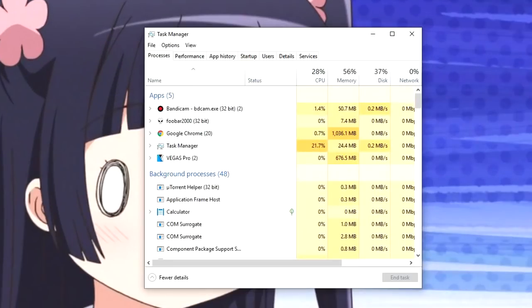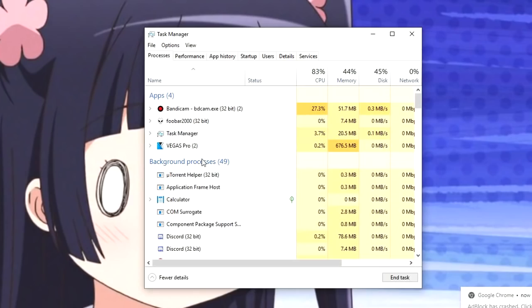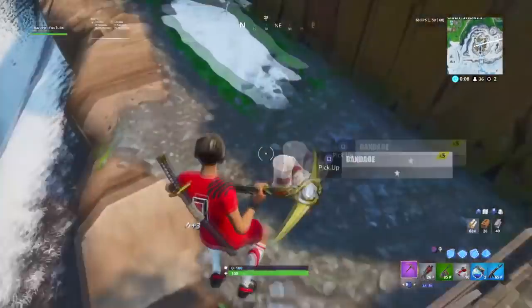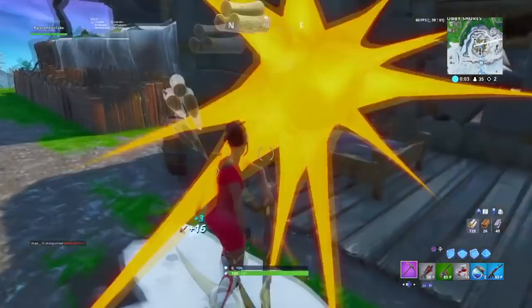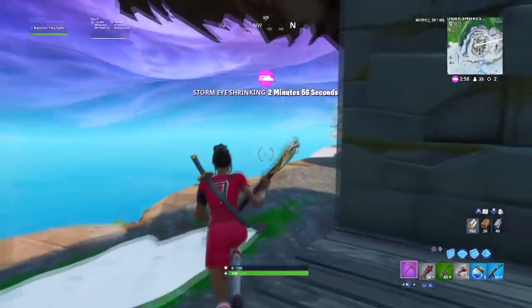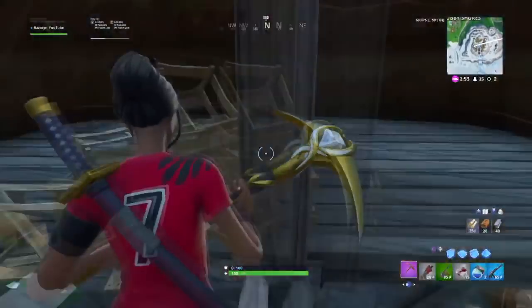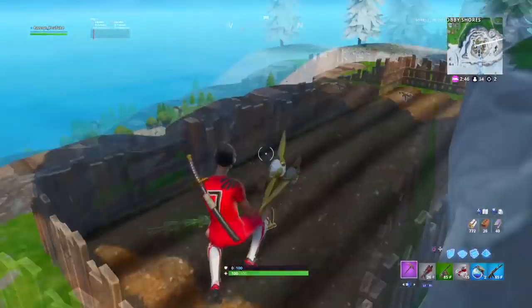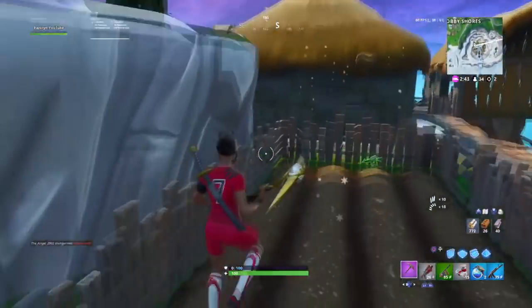Most of the time, background apps are the ones taxing your performance the most because they're working in the background. So instead of 100% of your PC's performance going into Fortnite, it gets spread all around. An advisable thing would be to close things you know are safe to close — do not mess around too much if you don't know what they are. Also, a very risky thing to do would be to disable your antivirus, because we all know how taxing they are on your system. However, I do not advise it — safety should be your number one priority.